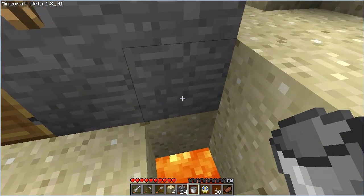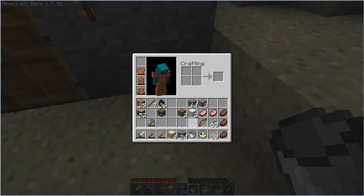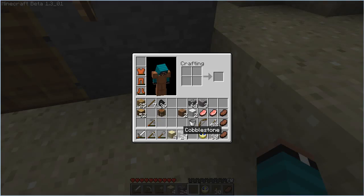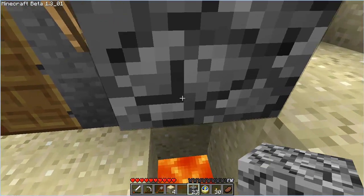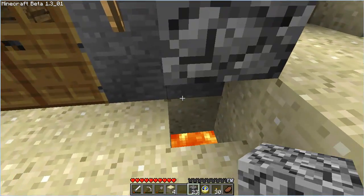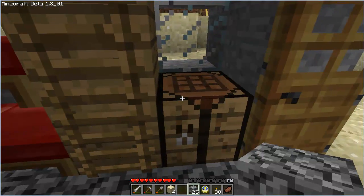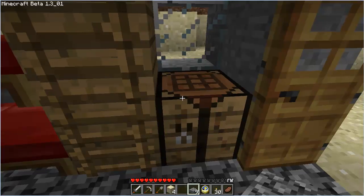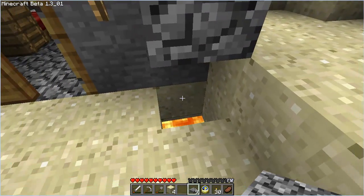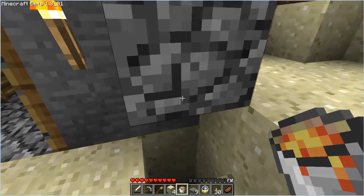We're gonna place the lava right down in there. Now we want to make sure that we don't walk into the lava, so we need to have some sort of system in place so that it's safe for us to approach but not burn ourselves. I'm gonna come in here and make some cobblestone slabs to make this look kind of cool.